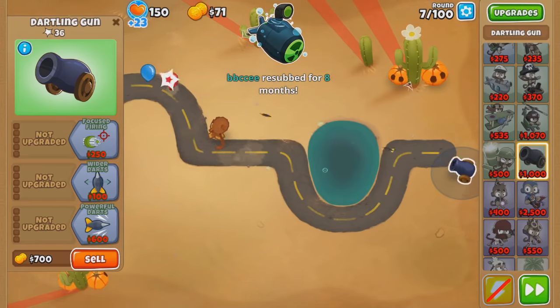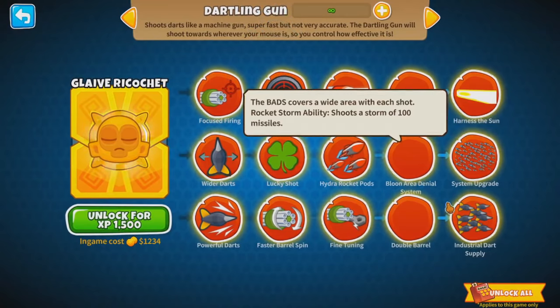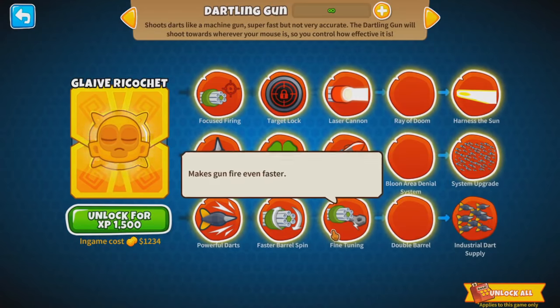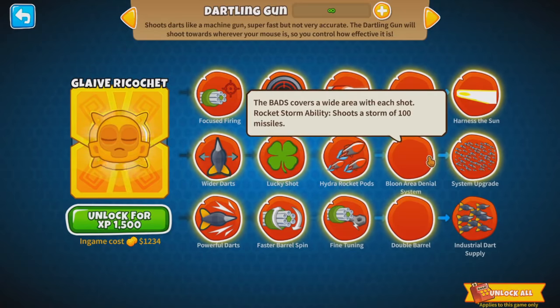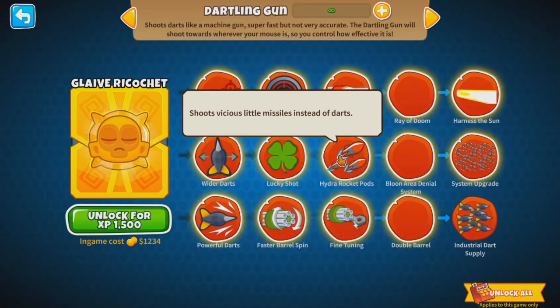Literally the entire implementation of the dartling gun — all upgrades have been designed for this guy right here. I don't know if it's the exact upgrades, because apparently the data got leaked for the dartling gun a long time ago. I'm not sure if the names actually match up, but someone can let me know. I do know that laser cannon and hydra rocket pods are going to be in the actual dartling gun when it comes out.